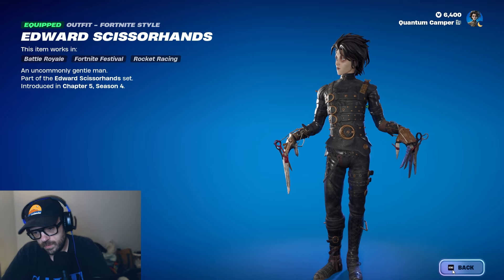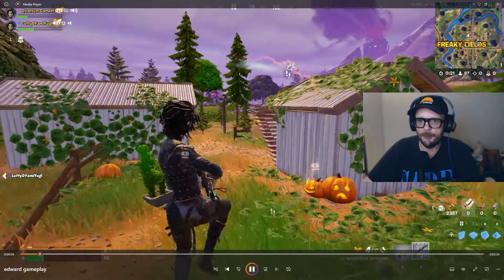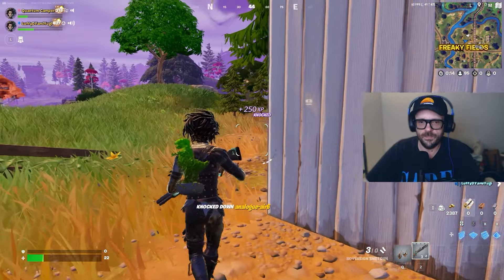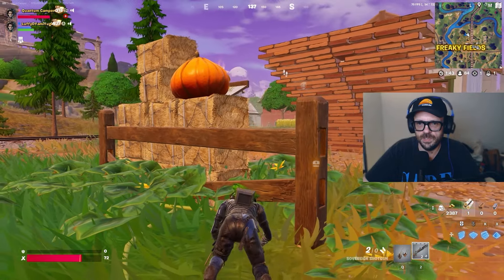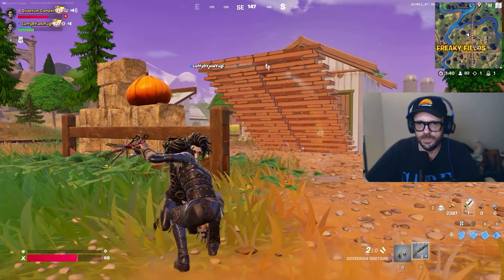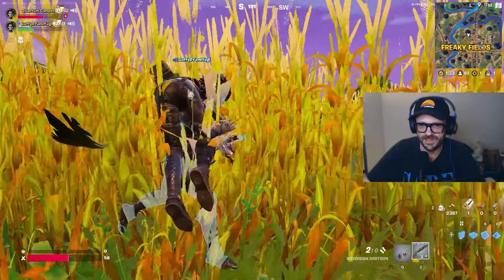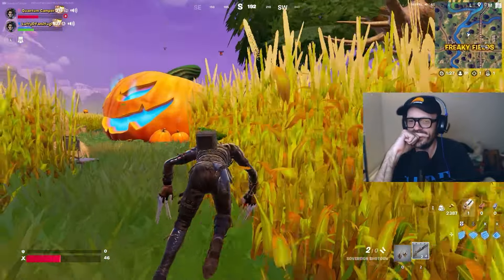Let me show you a little bit of gameplay — I'm gonna turn my camera off so you can watch. This is some quick footage of me and Luffy playing. This is low graphics by the way, but it looks so good. Watch this moment — he's waiting for me. It's like a Lieutenant Dan situation right here, Forrest Gump — we're in the fields! He saved me, shout out Luffy coming in clutch.